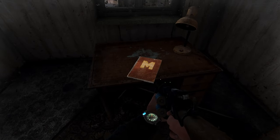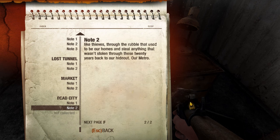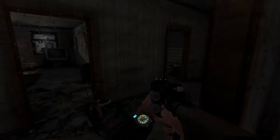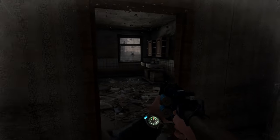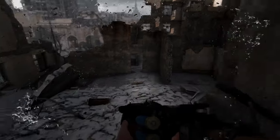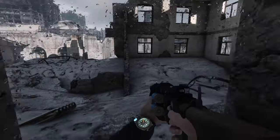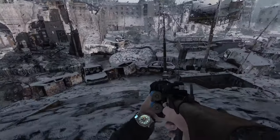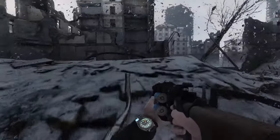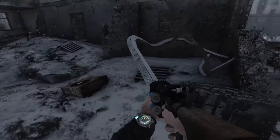But before we nope on out of here, let's grab the second note. So yeah, this is what happens if you hit the flashlight here during these areas. Let's nope out of here — because visions of the past of the old world appear. So go in there to grab that second note and get some nightmare fuel.